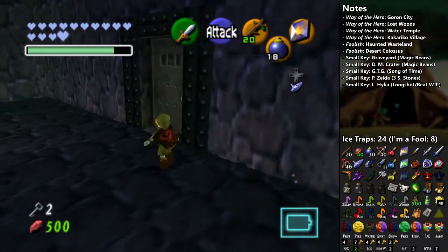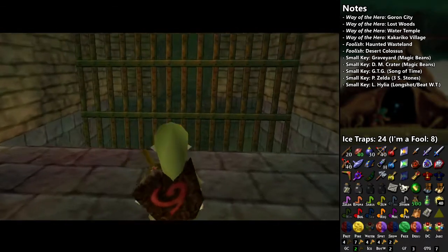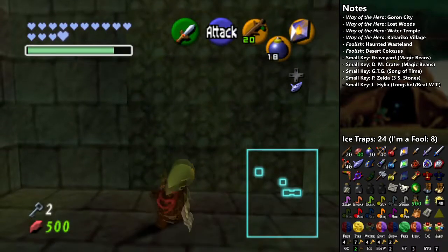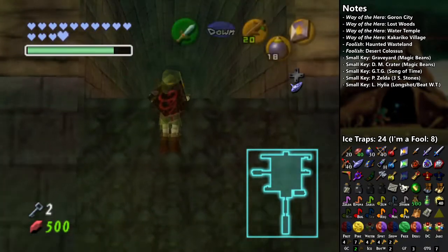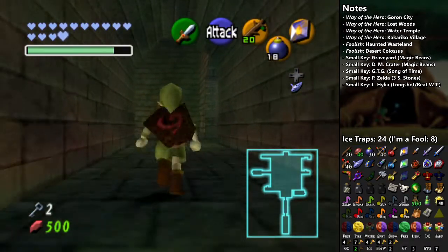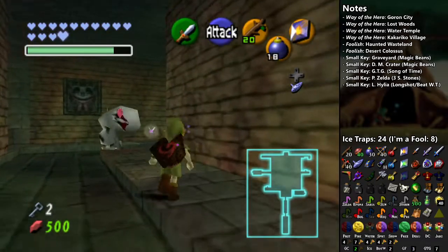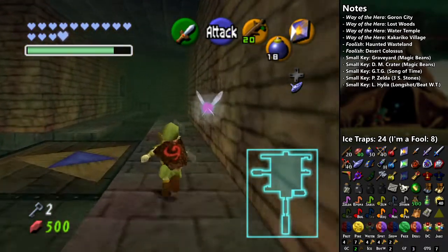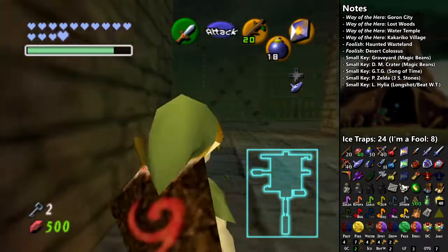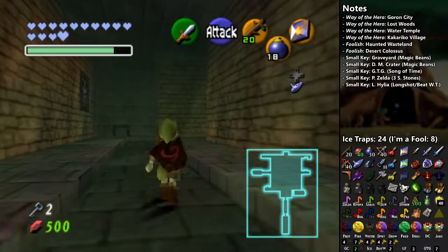I've just got to keep going around the loop here, and eventually I will have looked into every treasure chest. There is also the mini-boss that guards the chest that would have the Lens of Truth, so I do have to fight that boss. There's an invisible wall here — I will deal with that in a bit.